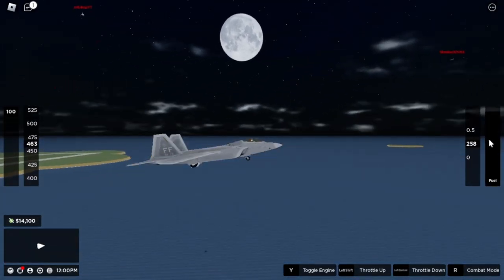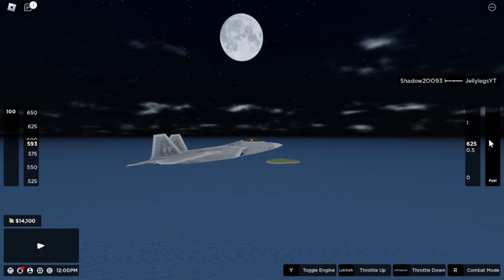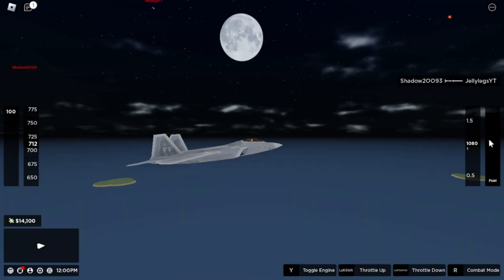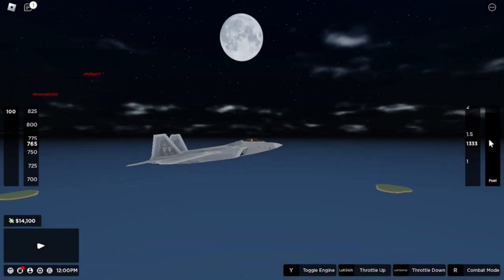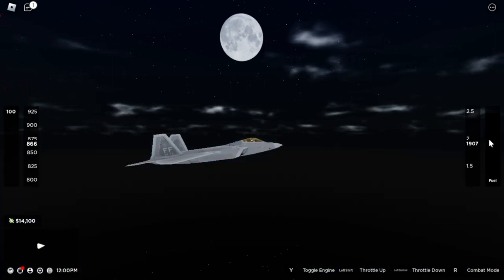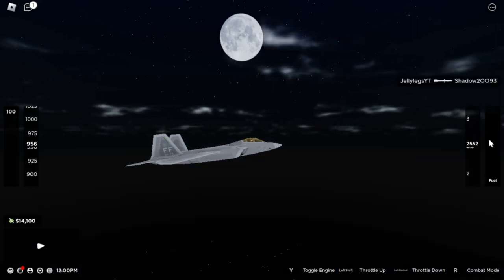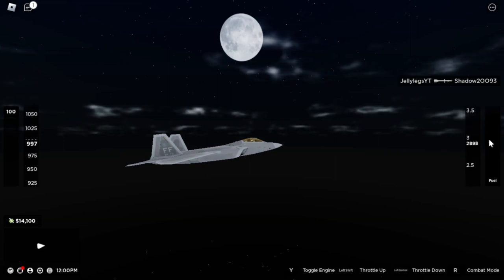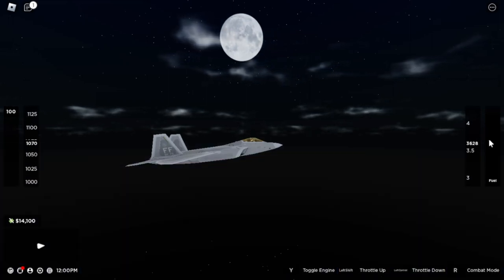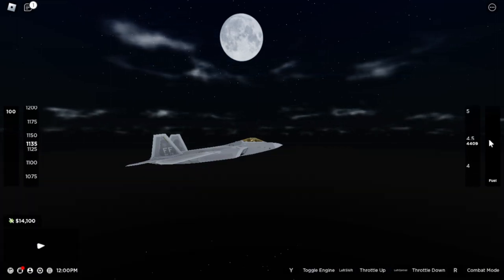Drumroll please. The award of SuperSize16's Super Duper Plane Award goes to... the F-22 Raptor. The F-22 is an amazing jet that you can get for only 8K — an amazing deal. The F-22 has 6 weapon ports with AIM-9s and AIM-120s. It has a top speed of 1,303 mph, and it looks incredible — slick and smooth. The F-22 is a very capable and maneuverable fighter, allowing it to win turn fights as well as enter and exit fights quickly. Although it doesn't have the best price for what it is, it's still a great jet.